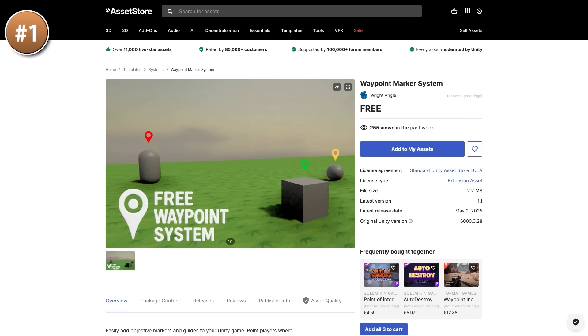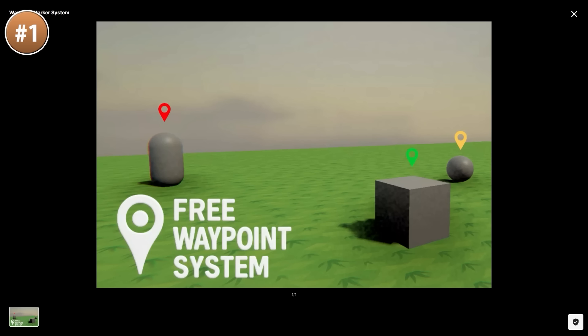Or perhaps you just need to mark some positions in your world — if so, here we have a waypoint marker system. You can use it in either 2D or 3D. Really just place it on top of any object and watch as the marker stays on the screen and points to wherever that is.